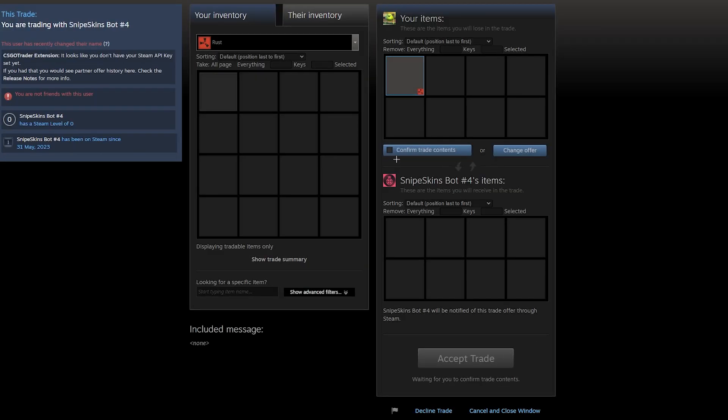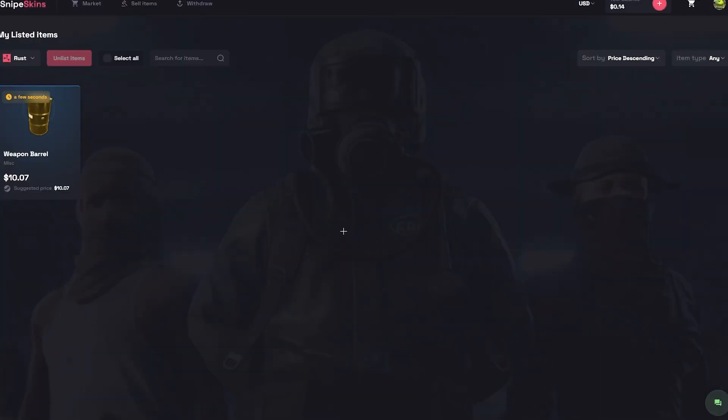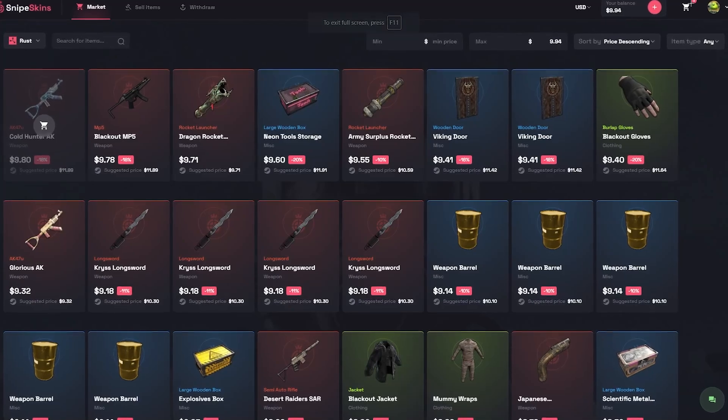Put up for sale, boom — just go over and accept the trade. I'll accept it on my phone, just two seconds, and my skin will be up for sale just like that. View items — there we can see it's up for sale. Anyone can buy it; come test out the site, it is a beautiful site.